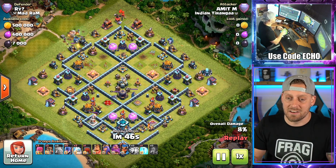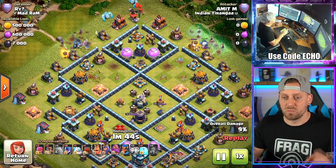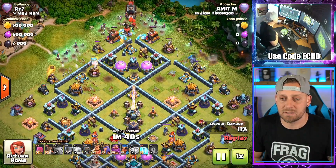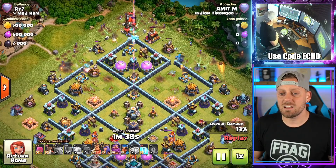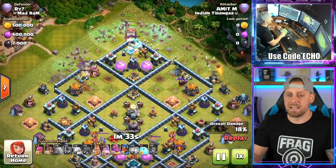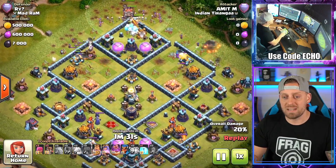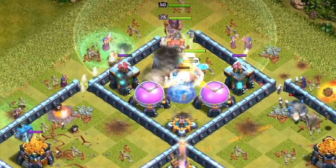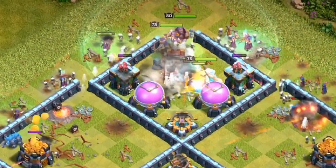Coming in with a Golem and a bunch of Witches on each side up top, 3 Ice Golems, 1 more Ice Golem, and we have the Wall Wrecker getting into that compartment, trying to get all the way through the base with Hero support. We need to identify why this base is so strong — where are the traps? The Wall Wrecker is getting tied up a little bit with the Tornado Trap.